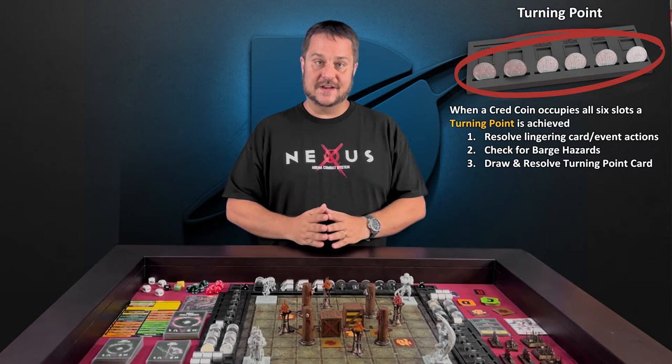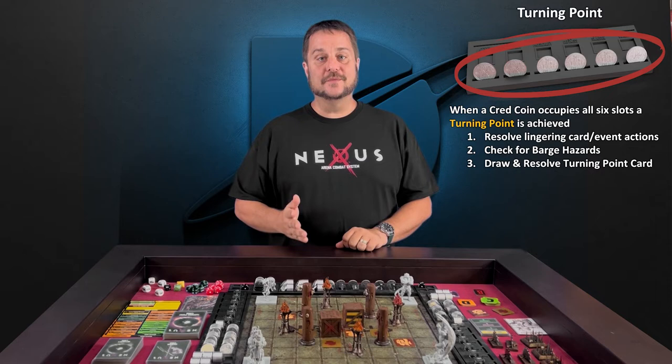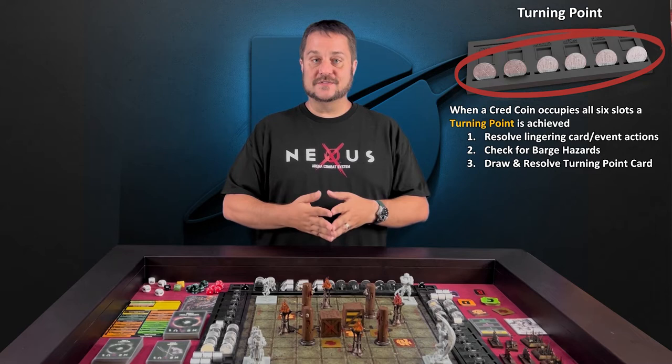Next, you're going to resolve any actions that are to do with your barge hazards in regards to the turning point. Some of your barge hazards may say things like 'on the next turning point, do this,' or 'do this until the next turning point.' So you're going to resolve all of those actions next.